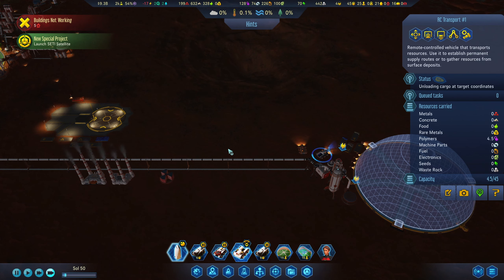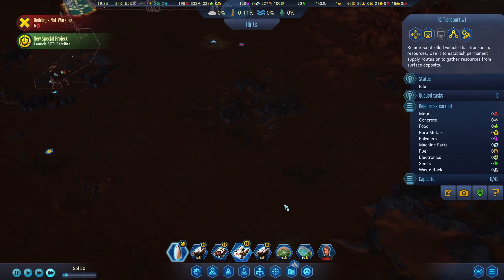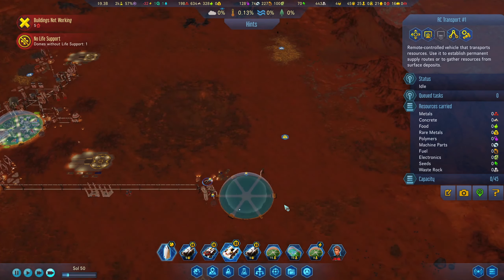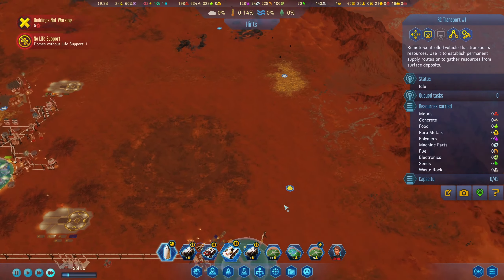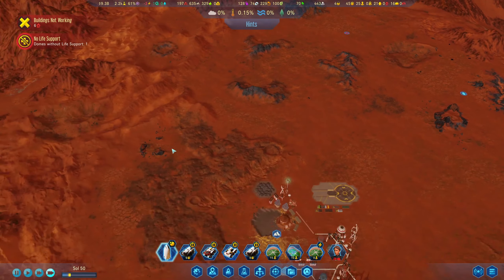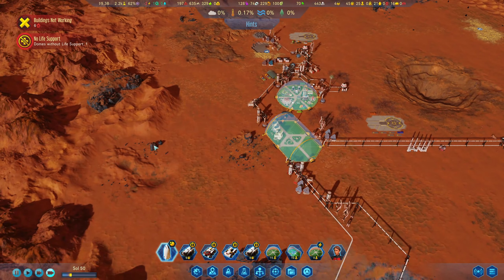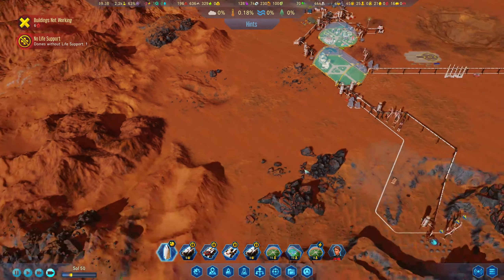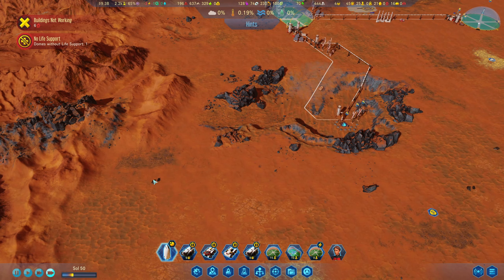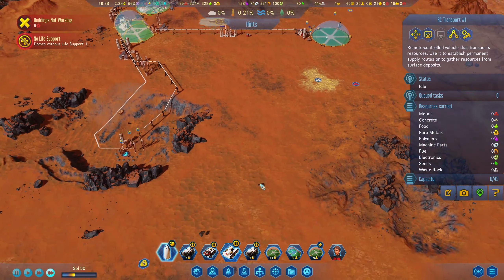I'll let it unload all of this in here. Now I'm trying to find some metal around here, just so we can easily get it. Is this some metal? No, it's not. I always think these rocks are metal, but we do have some in here. We have more in there, actually.